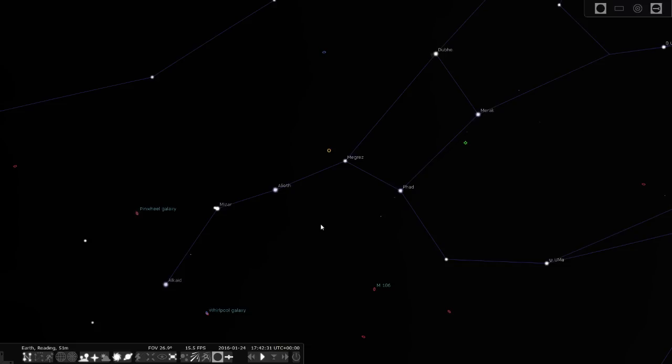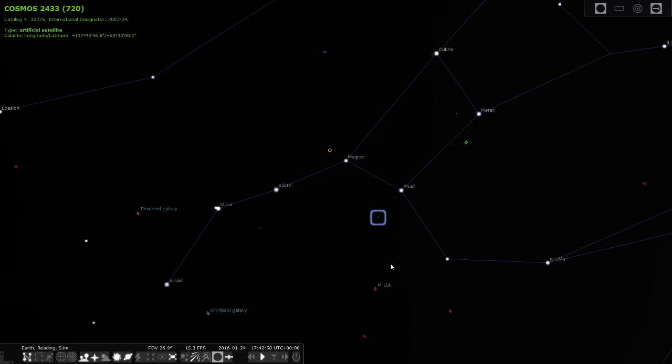Here we have the Plough, but before I go through the stars I just want to highlight a couple of things. There's this pixel here and there's this one here moving slowly across the sky - these are artificial satellites. This one is called Hope One and we have another one called Cosmos 2433, and of course if the ISS went by we'd be able to see that too. But yeah, that is just amazing. Anyway, let's take a look at the stars.